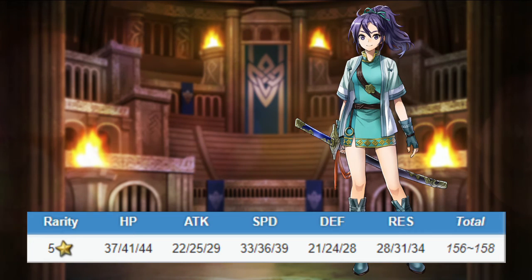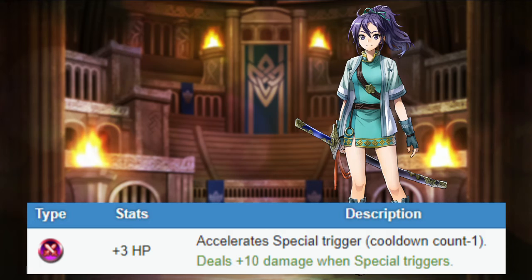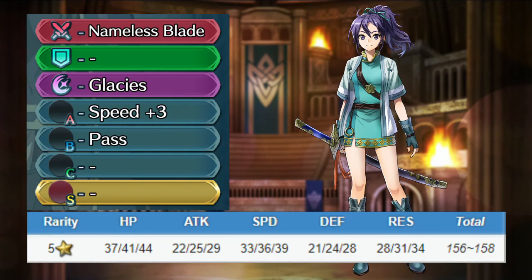Fear is also an infantry sword unit. She has bad attack and defense, good speed, and okay resistance. She comes with Nameless Blade, accelerating Fear's special, and with a refinement that grants her the Gutao effect. She also comes with Flashes, Speed+3, and Pass. Fear's base kit is pretty bad, and because of her low attack, most of her damage will come from her special. She's not great without investment, but she can be okay against dragons.